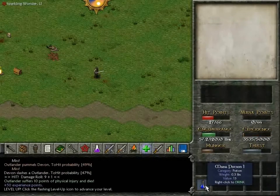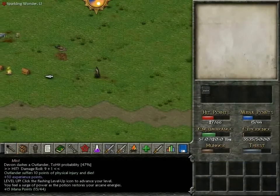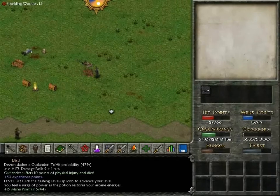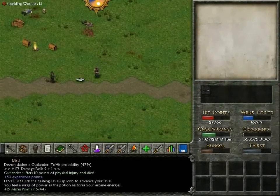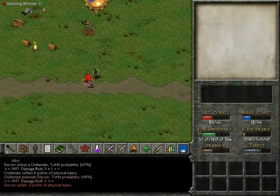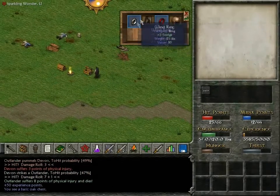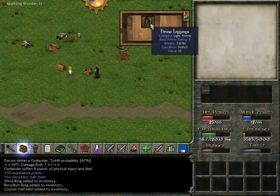Level up! Chug a mana potion. I'm not going to level up right away, because when you level up it fully heals you and restores your mana, so I'm going to use it as a little buffer. We got lutes, a wind ring, another bloodbust ring, another helm, and some hemp leggings.